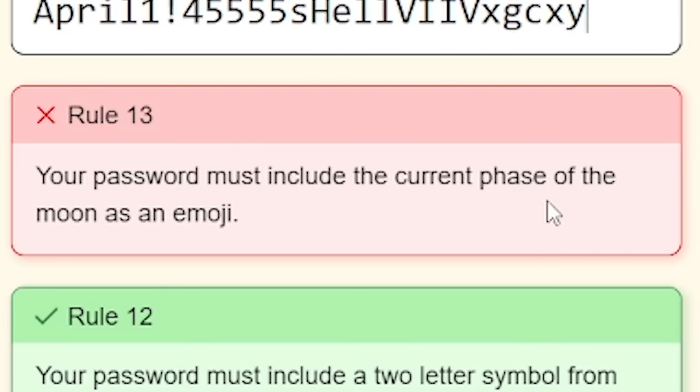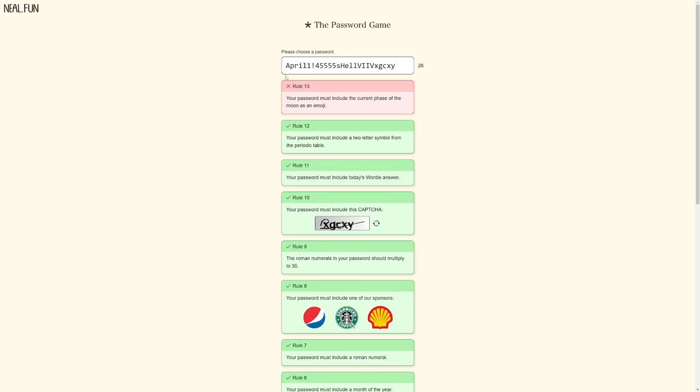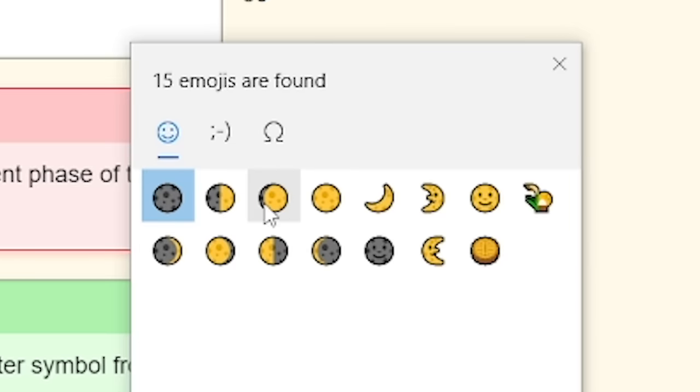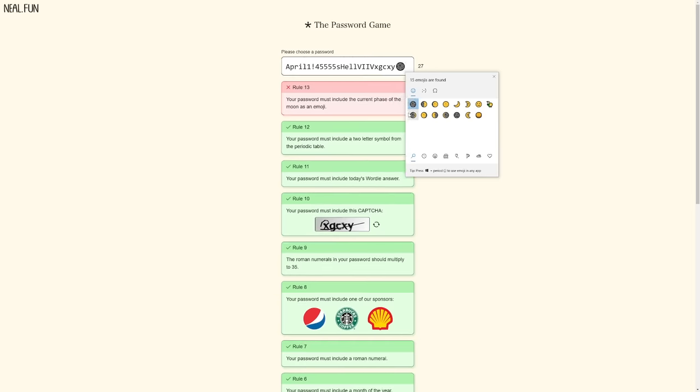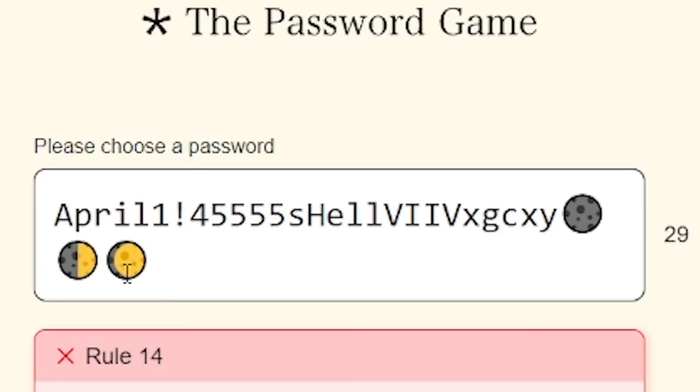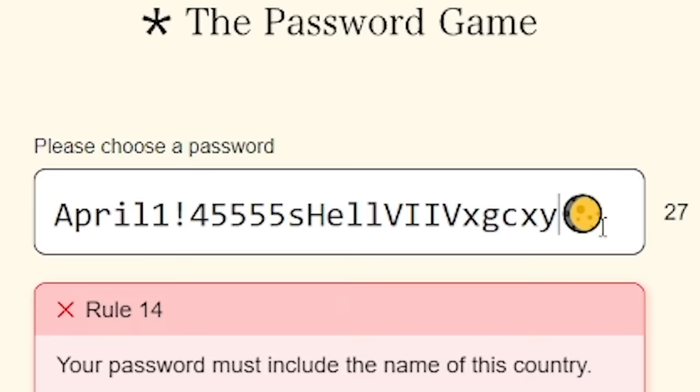Your password must include the current phase of the moon as an emoji. What? I mean, how do I even go about adding emojis? I searched moon and we've got all of these, so I guess we just add them all in till one works. Oh, there you go, it worked! Nice. So get rid of the first two - it's just that one that we need.